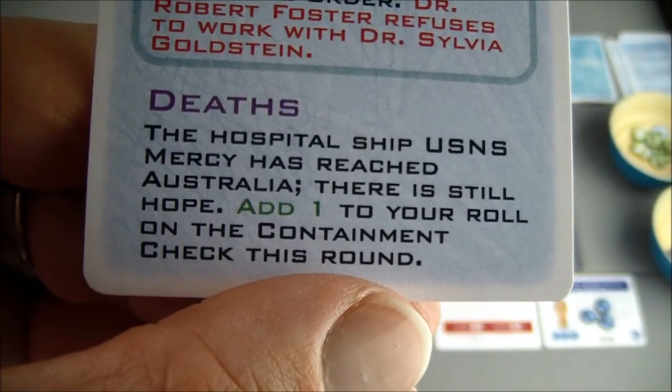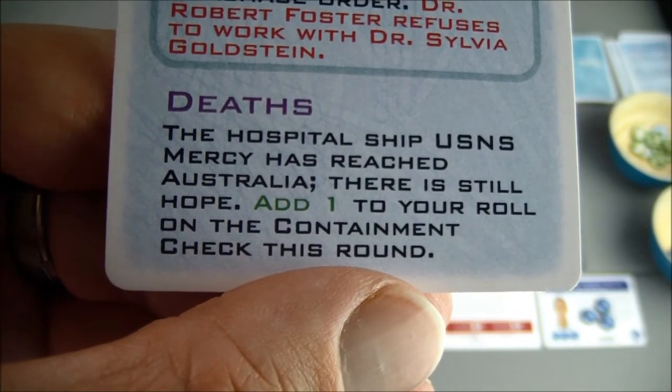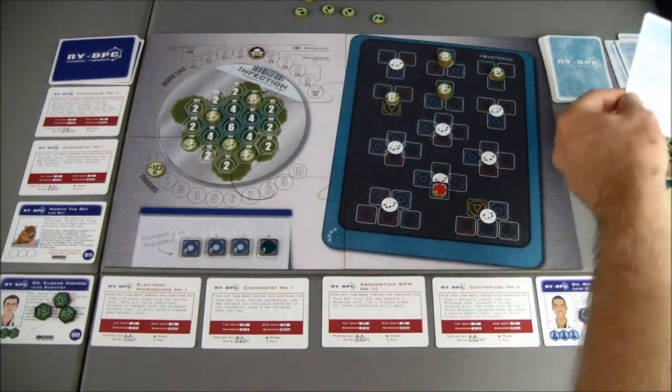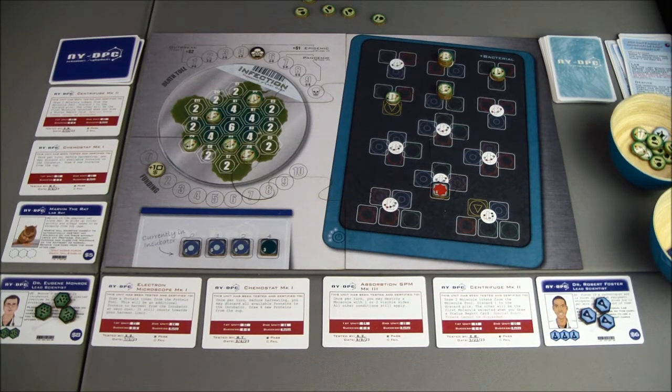The hospital ship USNS Mercy has reached Australia — there is still hope. Add one to your containment roll. Another really great containment roll card. Man, that deck must be lining up to just start destroying me then.